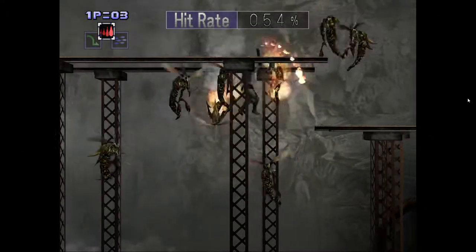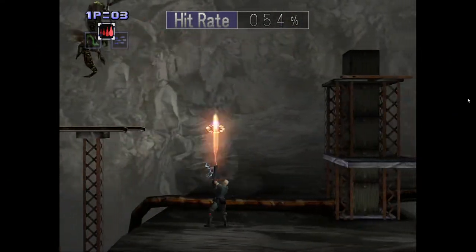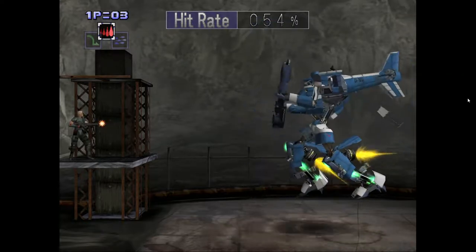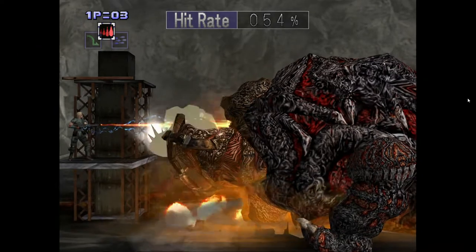For this upside-down running section, it's best to just run and jump on your hands. If you try to stand and shoot the guys, they can jerk around and cause problems. They can't hurt you directly, but they can grab you and lift you up. If they lift you to the top of the screen, you will die.